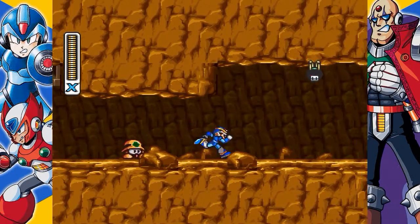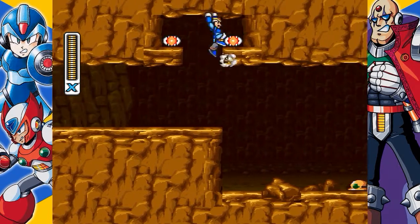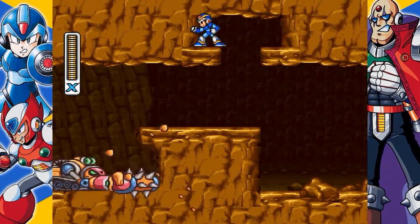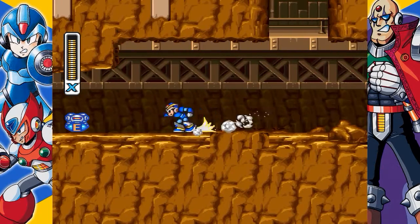Armored Armadillo. When the first tank comes through, if you have the helmet upgrade you can break through the blocks and hide up here. If not, you'll have to go all the way and have it crash into the spikes. Either way, once it passes by, double back all the way to where you first saw the tank and pick up this easy-to-get E-tank.